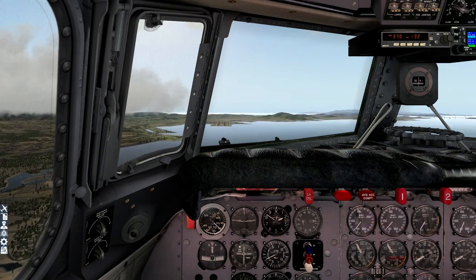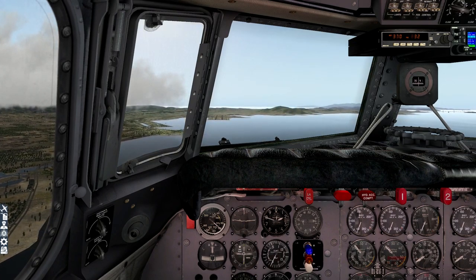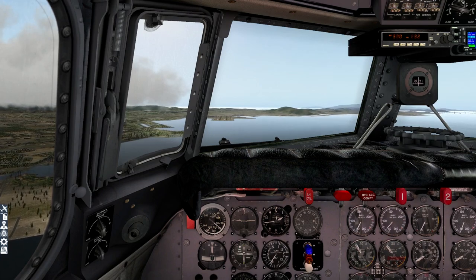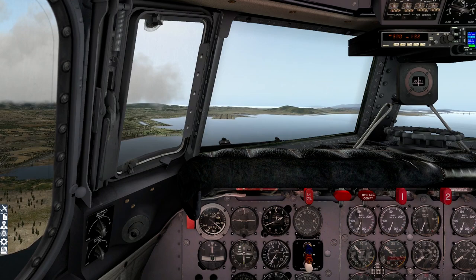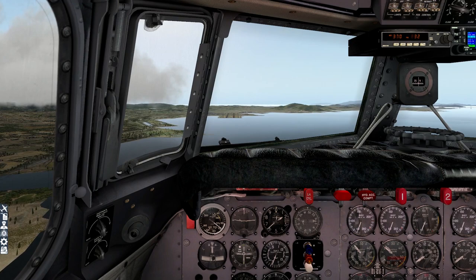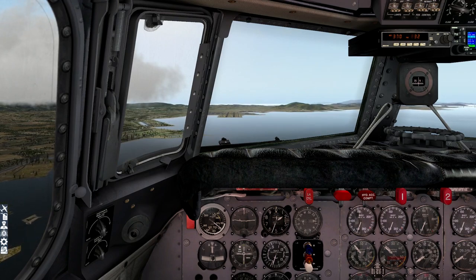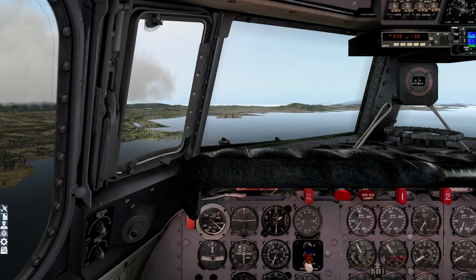We're too high, so off the power. There's the outer marker. Landing flaps — the nose will come up as a result. Still a little bit high so reducing power. There's no big turbine lag on this aircraft, but you don't need to be over-eager with power adjustments. Be subtle, be gentle. I mean, it's an old girl — if you push a little bit too hard, you will break the engines once you turn off all the help and turn on engine damage. So be aware of that. Nice and gentle, calm and considerate.